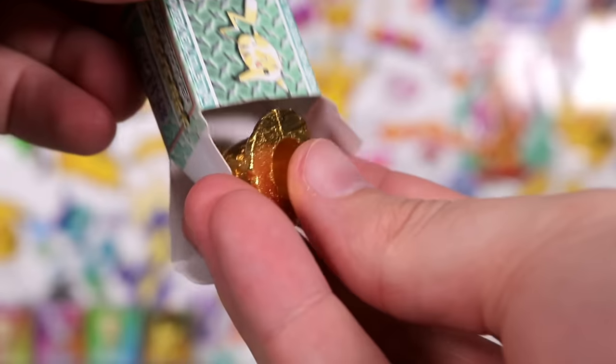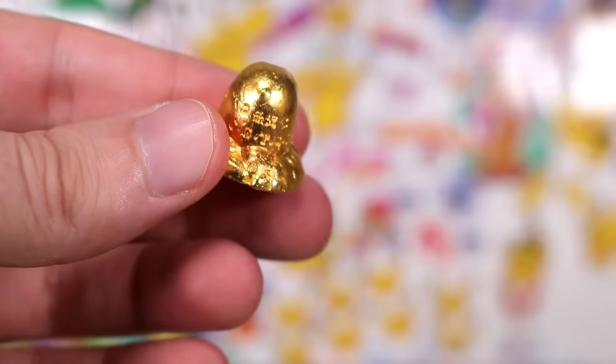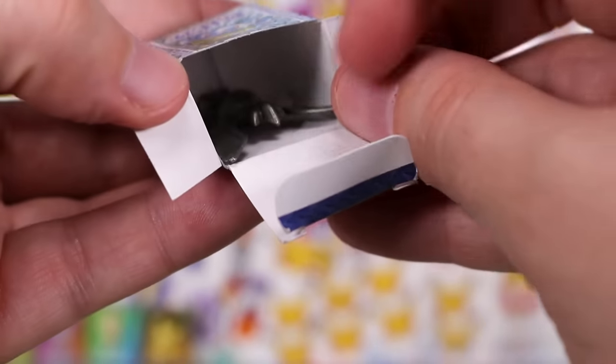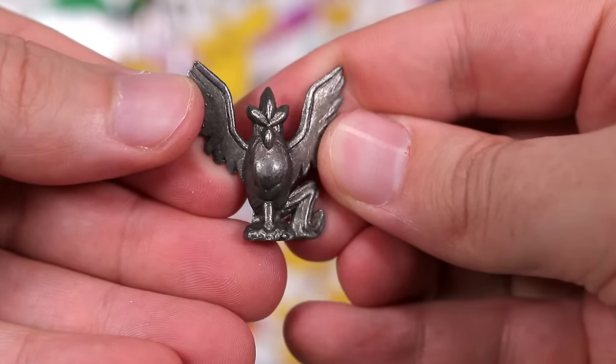Another box, another day, another gold — Diglett, very nice. Another Bulbasaur box — let's see what we got in here. Stone Articuno! Sunkern, Pichu. Golds are the most common, at least in my data set, which is not exactly a small data set.